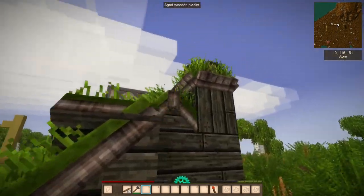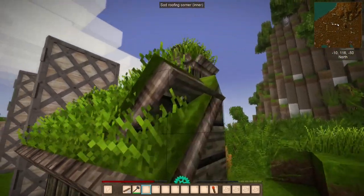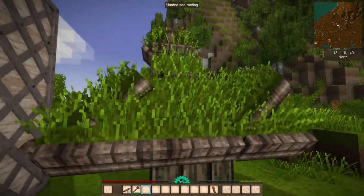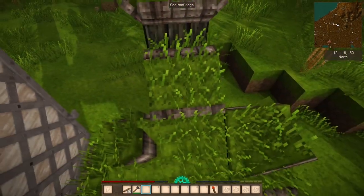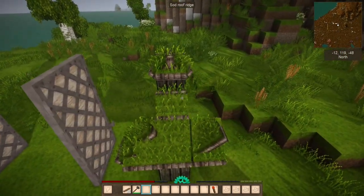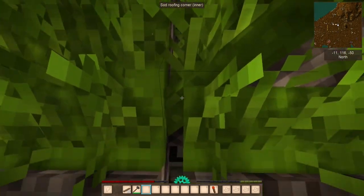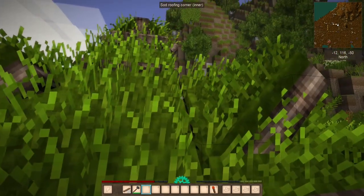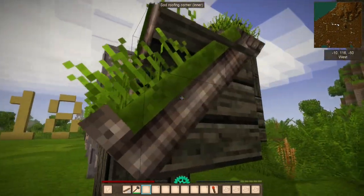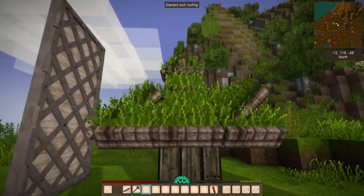Our next preview is these new sod roofs. They've been in the game for a little while but haven't been available in survival. They come with all the usual accoutrements - slanted roofs, outer corners, inner corners, roof ridges and roof tips, just like all the other roof options. The inner corner seems to have a connection issue, which I hope is fixed by release. This roof has given me some great ideas for the next season of the Vintage Story Guide.